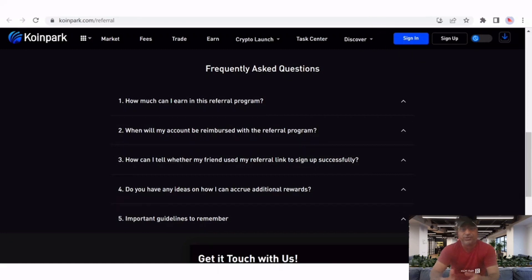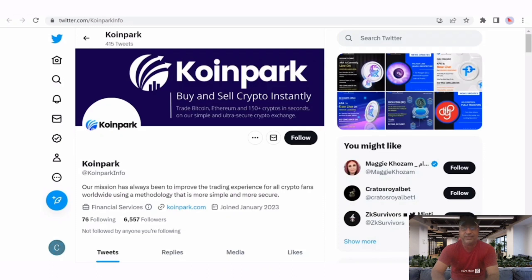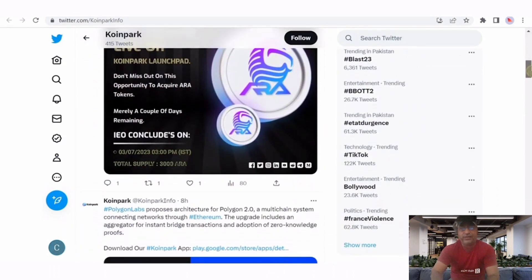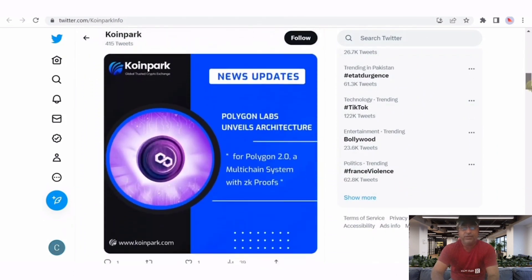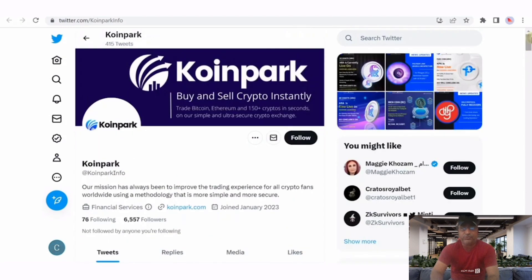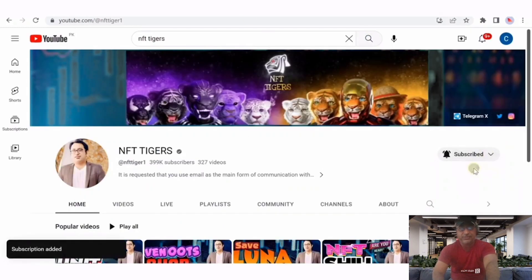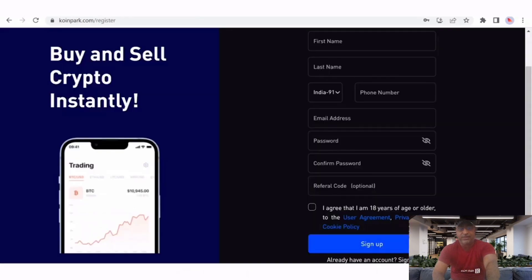If you have any question, you can click on it and get the answer right away. Join their Telegram for lots of information on Coin Park, and be updated on upcoming news. I request my subscriber community — don't miss joining via the links in the description. Please like and subscribe to the channel and press the bell icon.